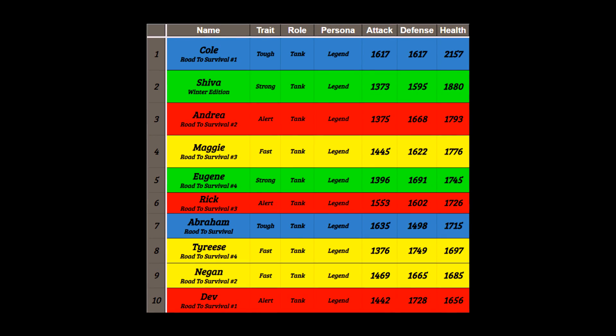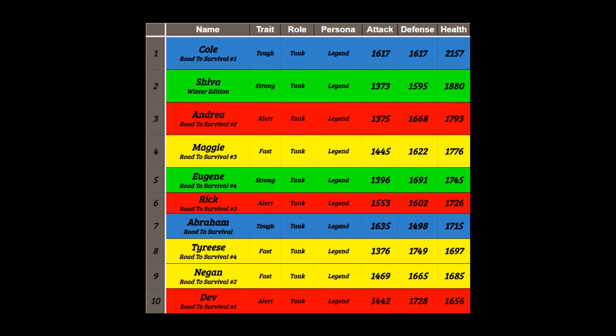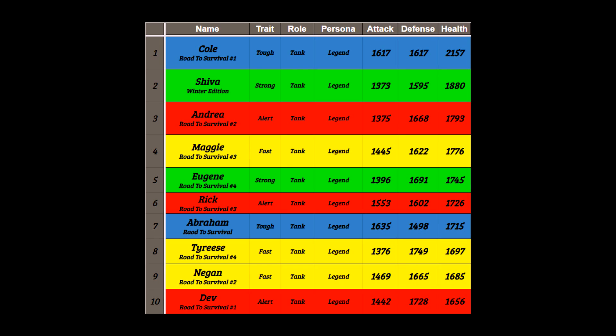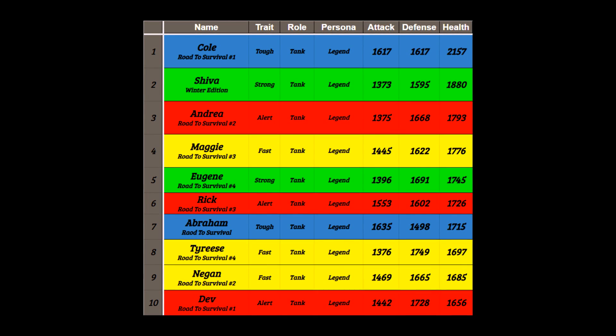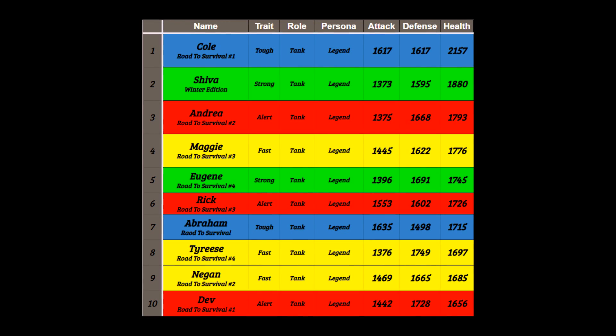Camilla is up there with Cole as well, but not only that — looking at his kit, Cole is very taunt-centric, which is very nice for offense so you can taunt-control the enemy and then start beating them down. At the same time, if you were to use him on defense, he will also lower attack to enemies, which makes him very viable for defense.